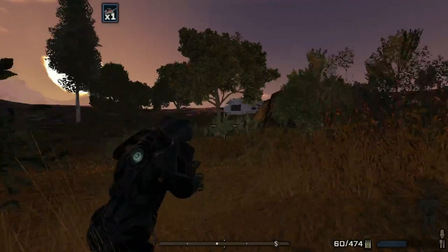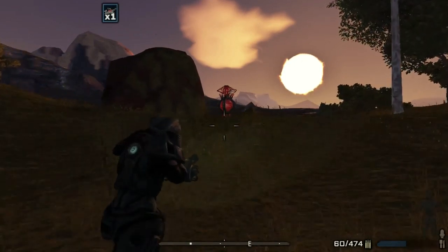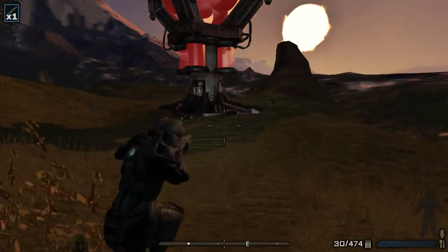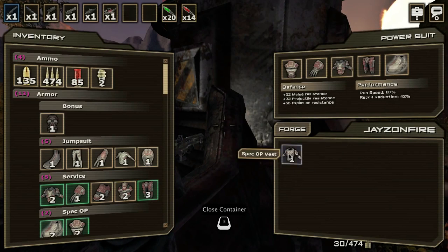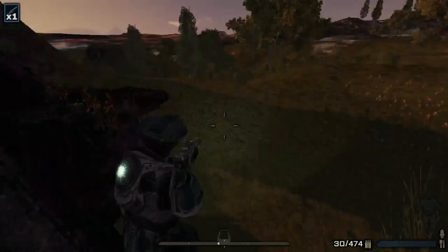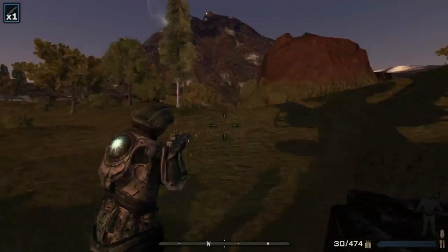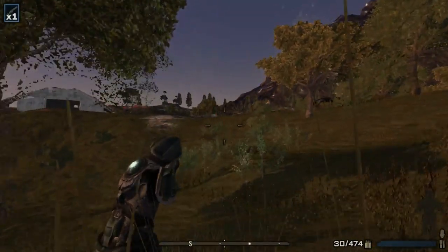Oh look, there's a vat here — I'm not sure if I searched this one. Let's hit this vat. I'm going to use these healing items on creatures. Let's run over and check this out. There's a helmet here — and what's this? A spec op vest! We'll have to make sure we find a recipe for it. Oh look at that, it's a different looking vest and helmet — that's exciting! What did the container say? 'Jay's on fire' or something like that.